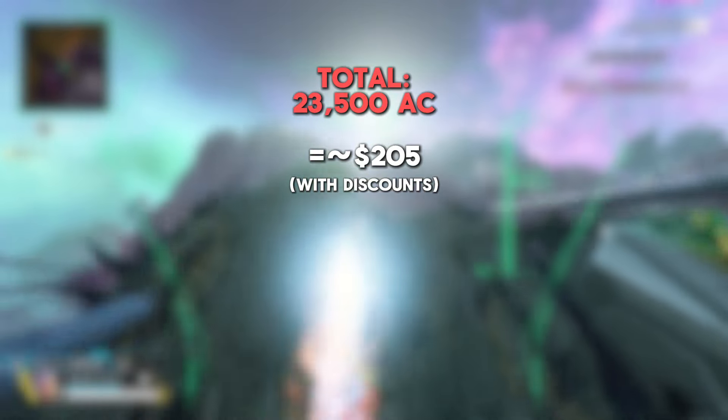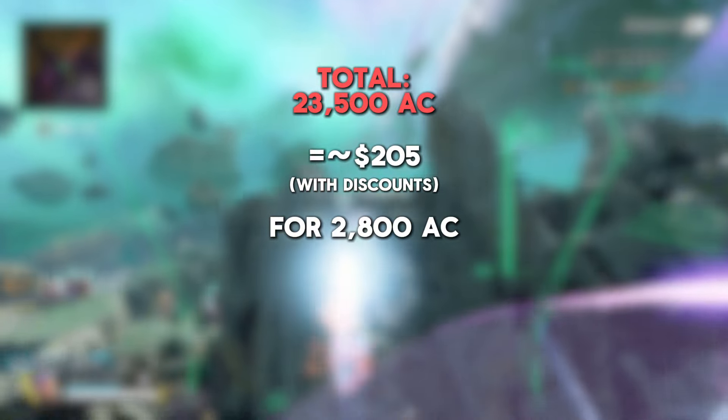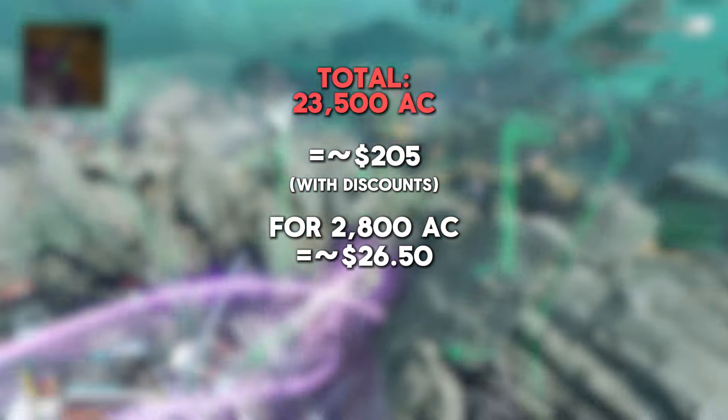To translate that into US dollars with coin bundle discounts, that gives us approximately $205 worth of value for 2,800 coins, which is just under 30 bucks, or around $26.50.